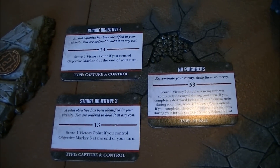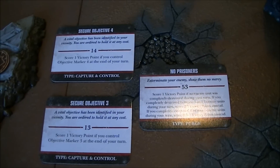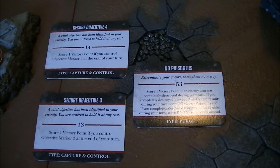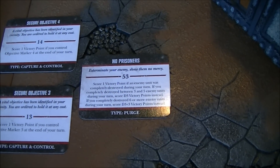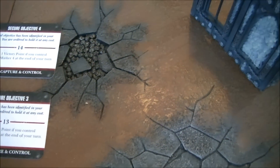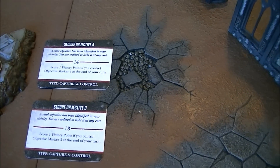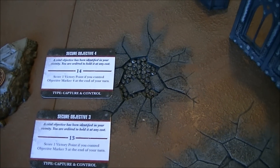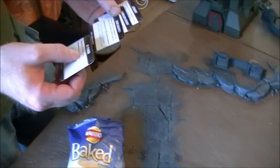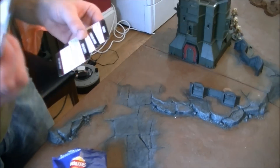Marine turn two summary: Simon killed Kharn, earning the Warlord kill. He didn't quite get Objective Four or Three, but completed the Assassinate card by killing Kharn and his Chosen — two extra points. Counting up: first blood, Assassinate, Overwhelming Firepower, Objective Five, Warlord, and the two new points puts Dark Angels on six, putting the scores very close at Chaos eight, Dark Angels six.